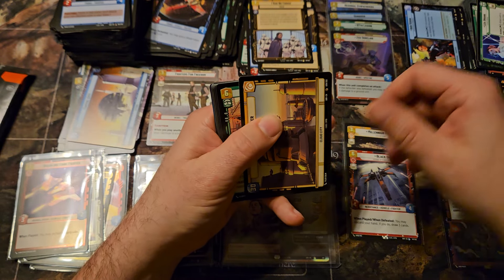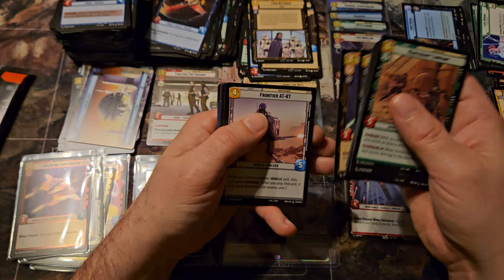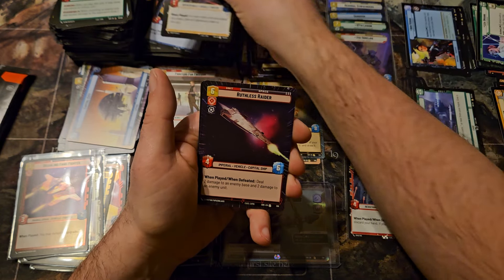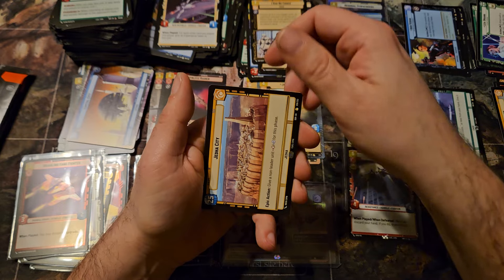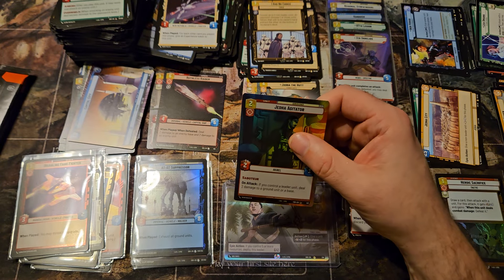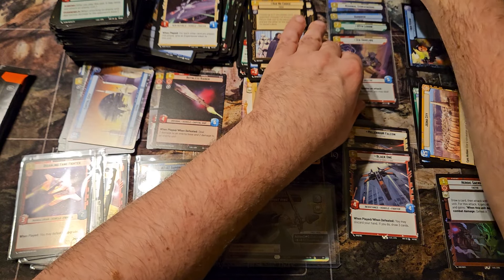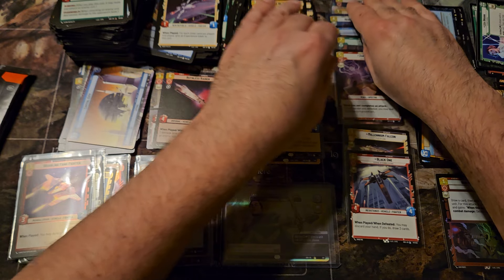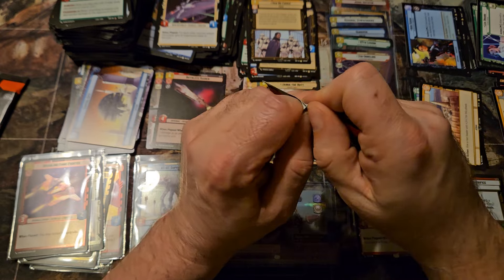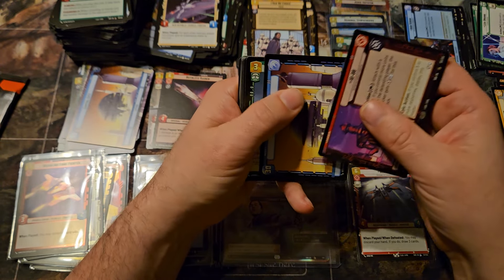Three packs left — will this be an only two legendary box? We'll see. We got a Vanguard Ace, Reinforcement Walker, and a Ruthless Raider — uncommon. Jedha City. Sixth rainbow foil hyperspace — that is way uncommon to pull that many. That was a common card.